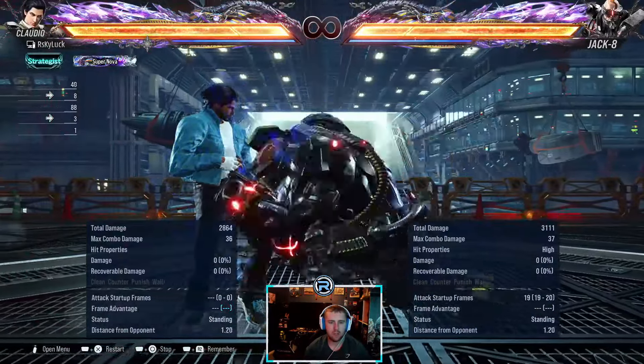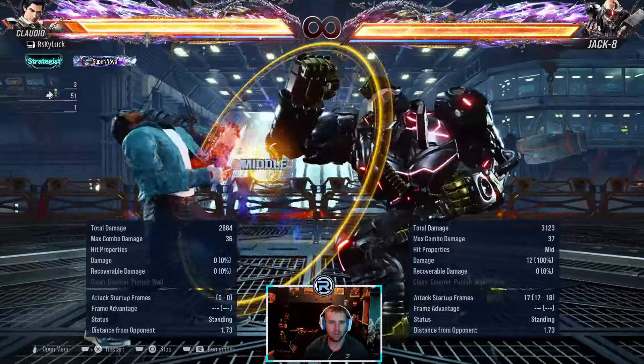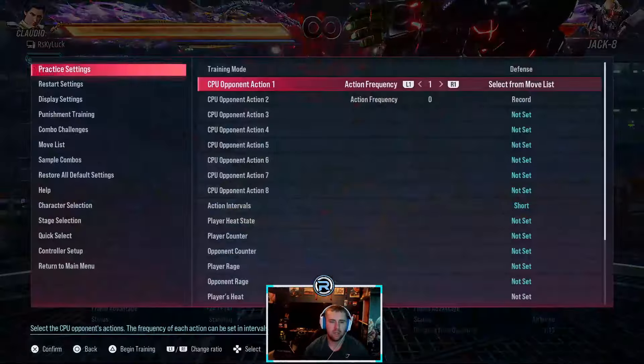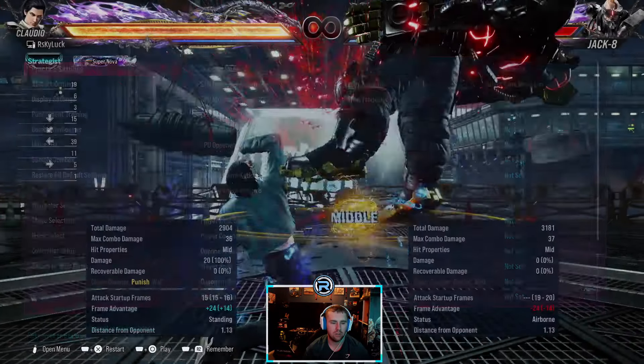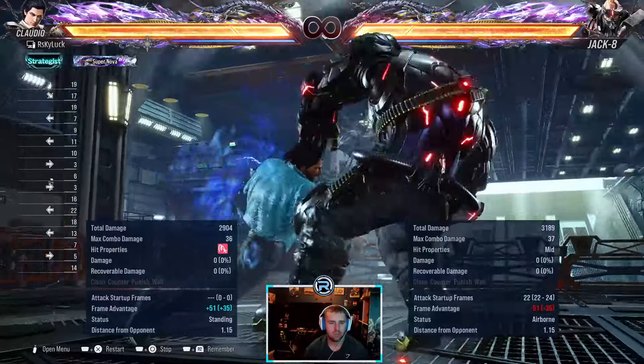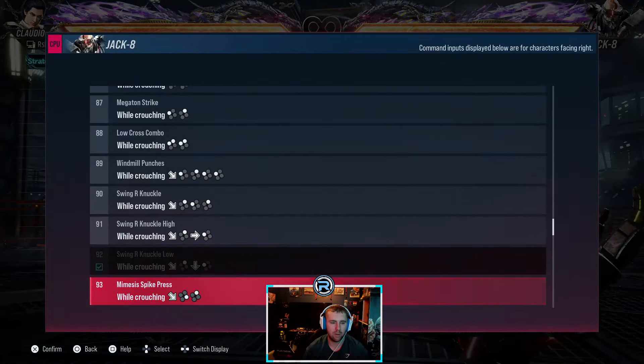This one is natural, but the second hit is a high so you can duck and launch. There's a low as well which you can low-parry.